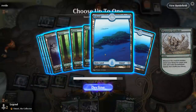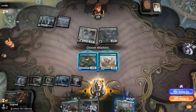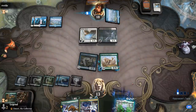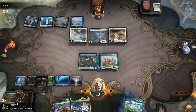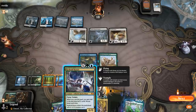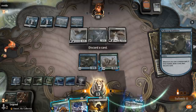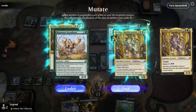We get two more lands and a giant Hydroid Krasis is coming up. We're in decent shape. Hydroid Krasis triggers on cast, so it also doesn't get stopped by the Hushbringer. Let's mutate Brokkos. Another bat, Gemrazer can go now. Could have also played Umori first and then mutated Brokkos.